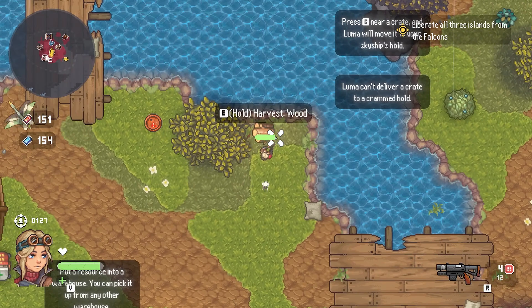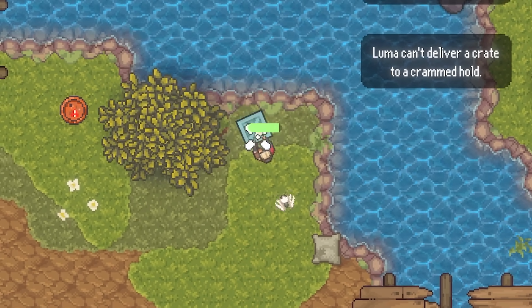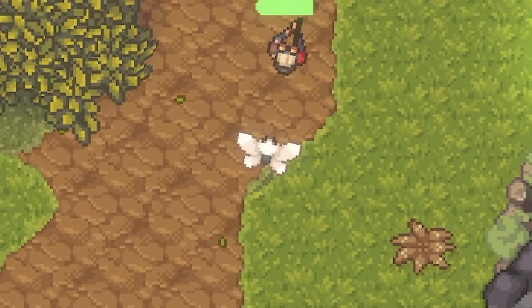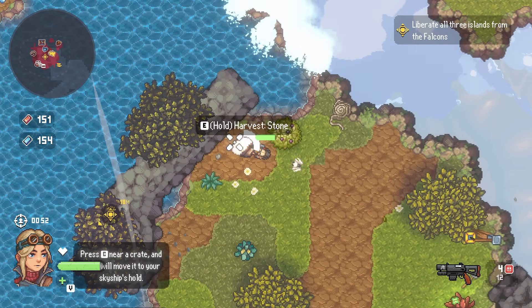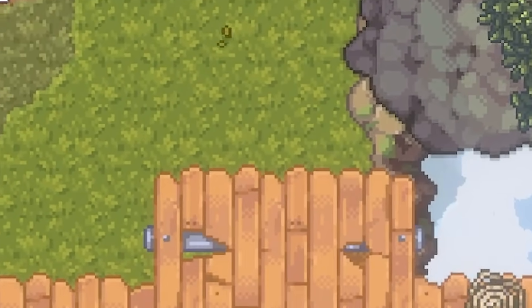As I'm exploring these islands there's stuff I can gather by holding E. I can either carry these myself all the way back to the ship - but I don't like manual labour. Have you noticed there's a little white moth following me? This guy does all my handiwork. I harvest this stone, put it in a crate, hold C, and he flies off taking it to the ship.